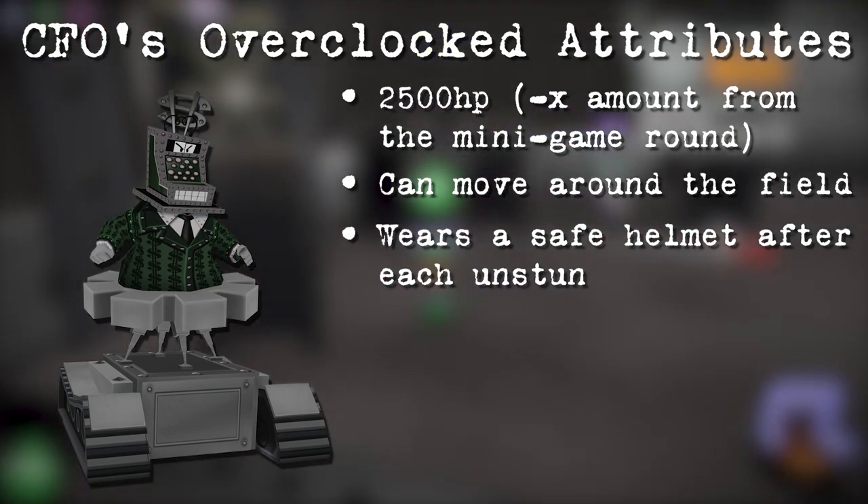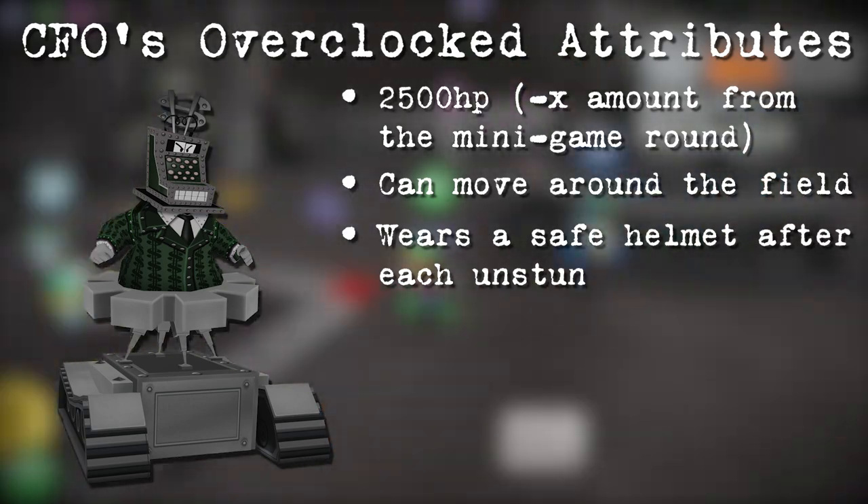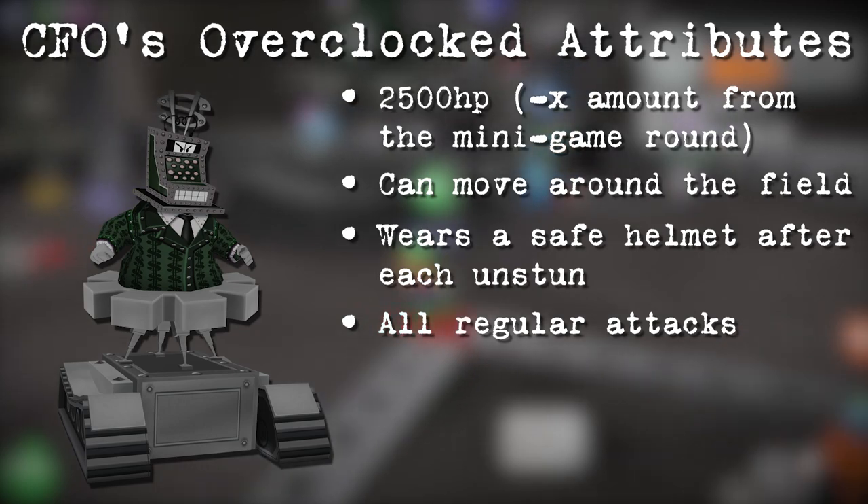The CFO will also put a safe on his head every time he is unstunned, and it must be knocked off before any damage can be dealt to the CFO. As for attacks, he would obviously have all the attacks he'd have in a normal fight.